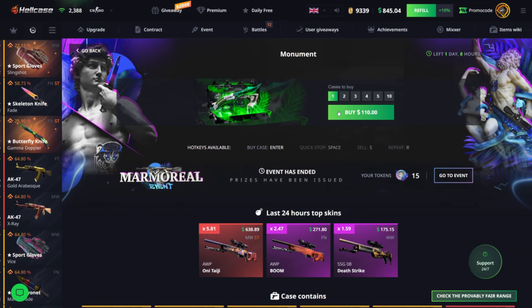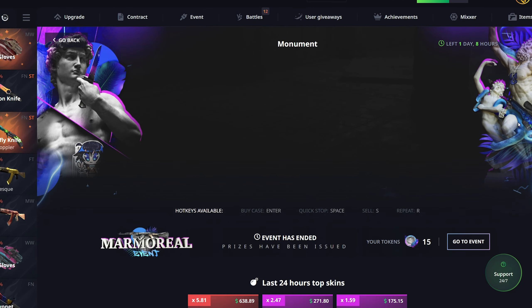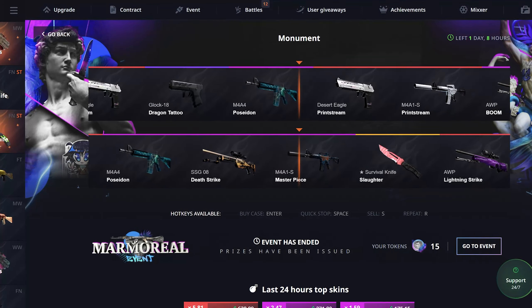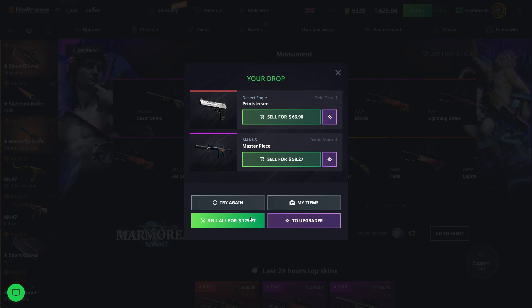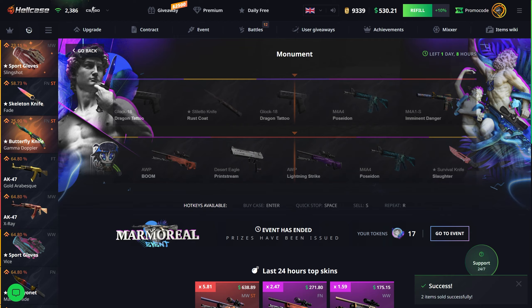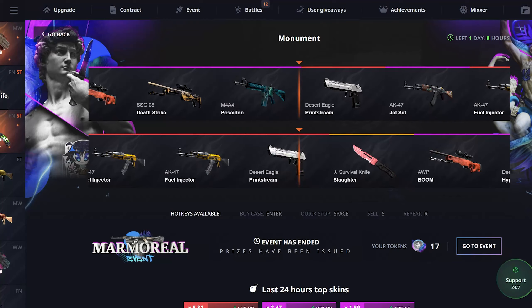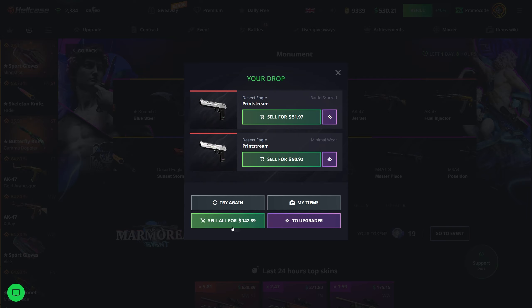110 here, I'll do two of them for 220. It would have been nice to get that Poseidon, but we got a printstream and a masterpiece, which are not great — lost quite a bit of money. I'll do two more. No luck — two printstreams and one is battle scarred. Not good, I'm gonna sell that back.